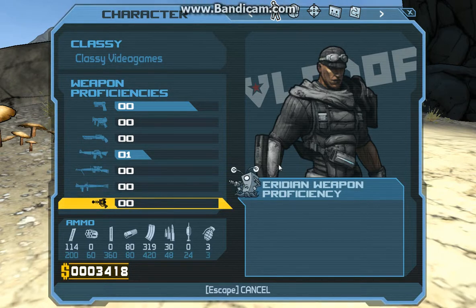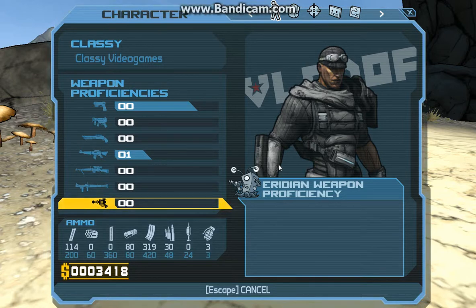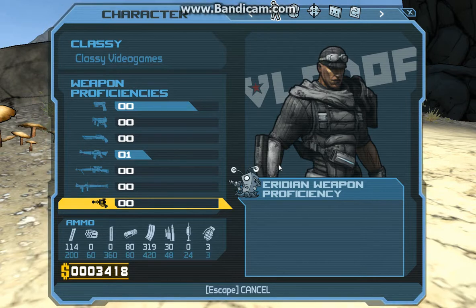And down at the bottom is your ammo types — Repeater, then Revolver, then Standard Pistol, Shotgun, Missile Rifle, Sniper, Rocket Launcher, and Grenades.